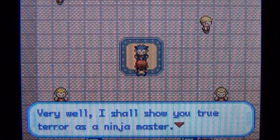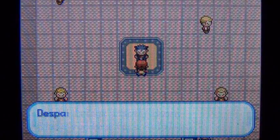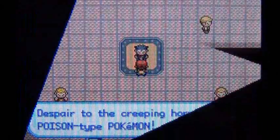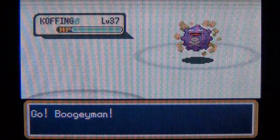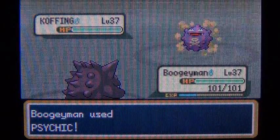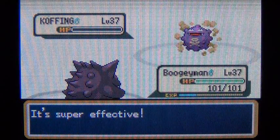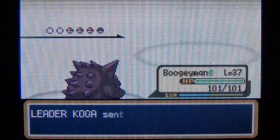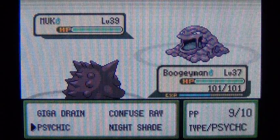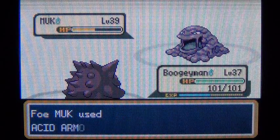Let's take on Koga. 'Fwahaha! A mere child like you dares to challenge me — the very idea makes me shiver with mirth. Very well, I shall show you the true terror of a ninja master. Poison brings steady doom, sleep renders foes helpless — despair to the creeping horror of Poison type Pokemon!' This guy has Poison type Pokemon of course. He was talking about putting our Pokemon to sleep and poisoning them, but I have Boogeyman who knows Psychic. He has a Muk — we're going to use Psychic and see if we can one-hit KO it, probably not because it has awesome Special Defense.